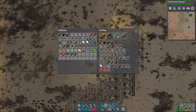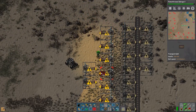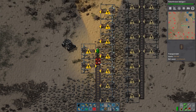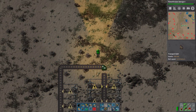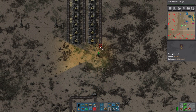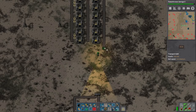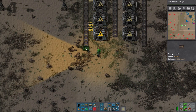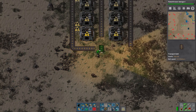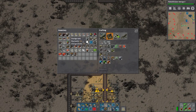Wow, we actually ran out of miners. Well, whatever, we'll deal with it. This is not a very great stone patch, I'm not gonna lie, but we're gonna have to deal with it. Now I haven't quite planned a lot of this out, but I don't know how much stone we're gonna need here - let's just assume we're gonna need a bunch of stone.